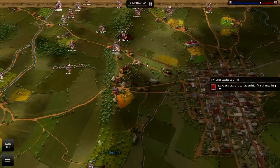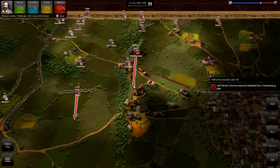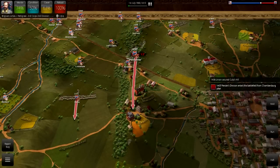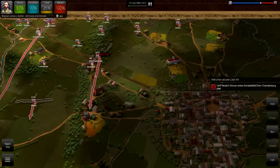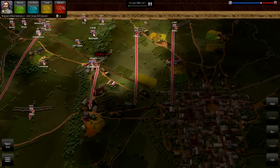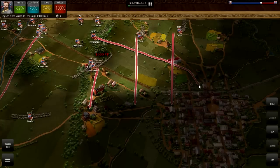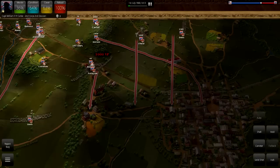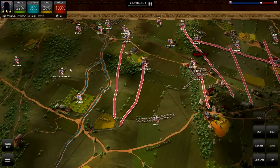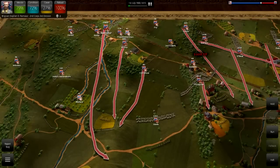These battles move pretty quick, so with reinforcements coming in I'm going to form up for an attack on Seminary Ridge first — that's the most important position right now. Pender's division is also coming in to play. I'm just getting my forces lined up in a solid straight line. I'm going to move my artillery up on this ridge, forming up as best we can against the Union positions.